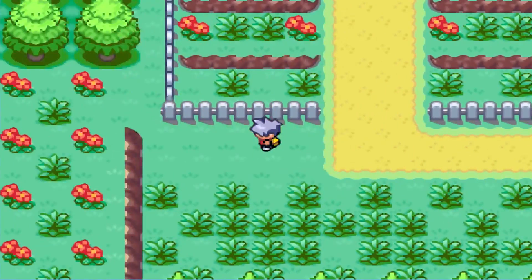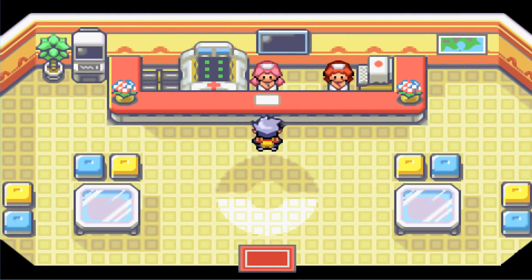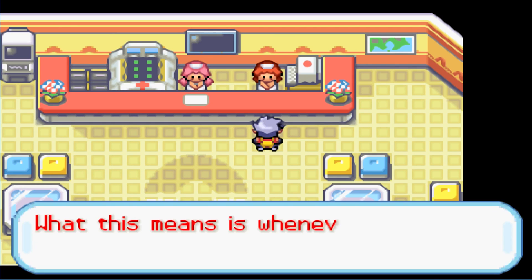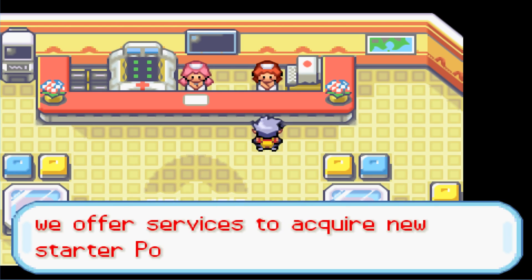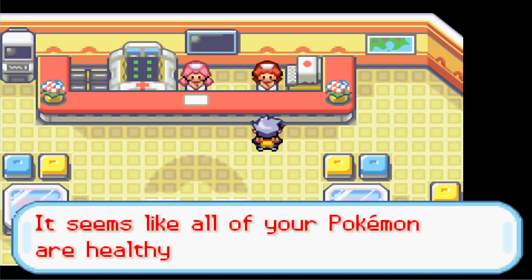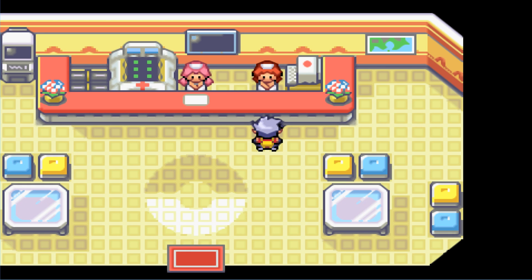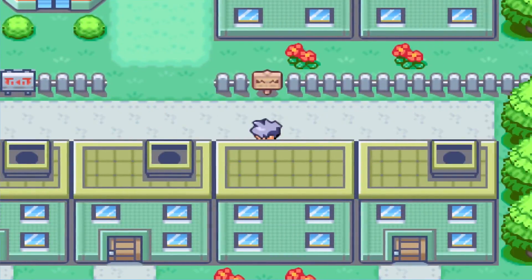We head to the Pokemon Center to heal up. We meet a new NPC whose job is specifically to help young and struggling trainers in tough times. She informs us that if our Pokemon die, we can come to her to acquire a new starter Pokemon — nothing special, but it helps keep us on our feet. So this game does have a Nuzlocke-like system!